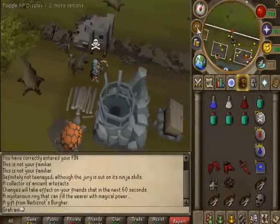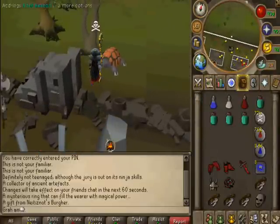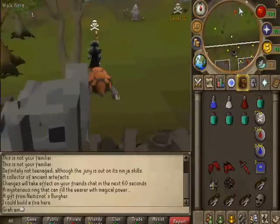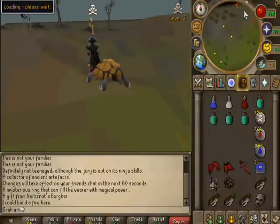Alright, so this is your route. This is right above Edgeville Bank. This is probably the quickest route to the dungeon — the Forinthry Dungeon. Just jump over the wilderness wall above the unlit beacon and run straight north. Keep going north.